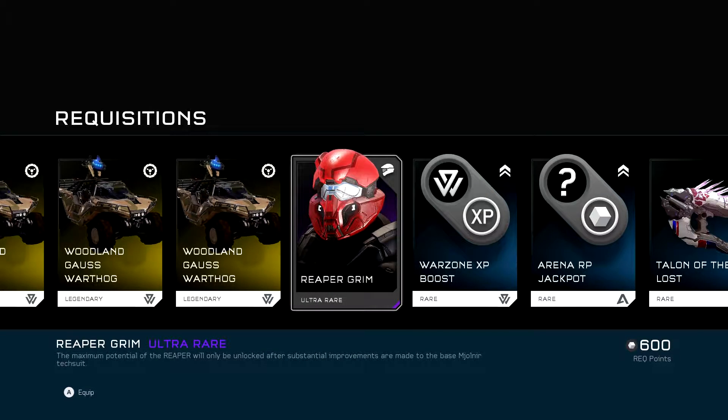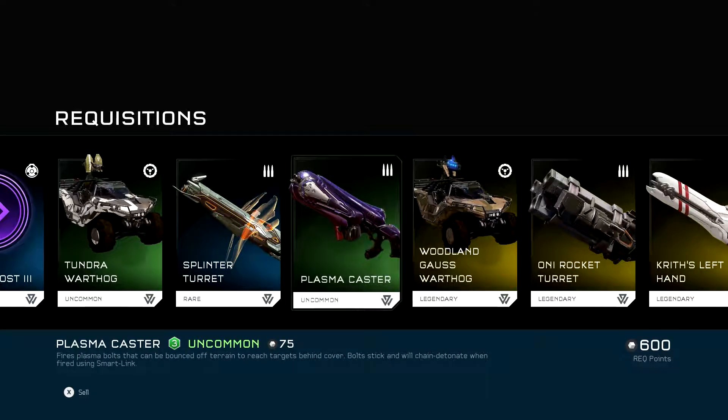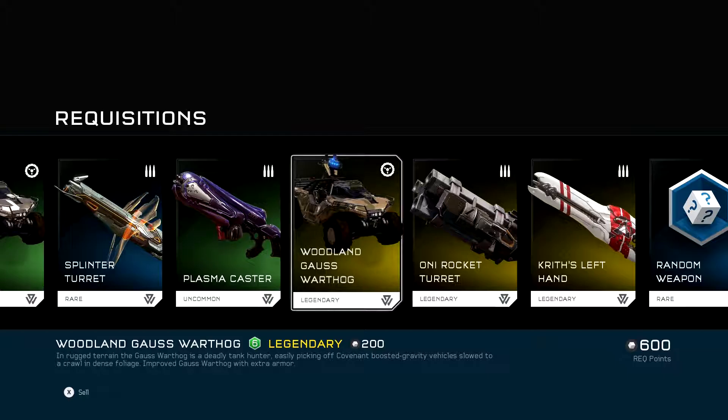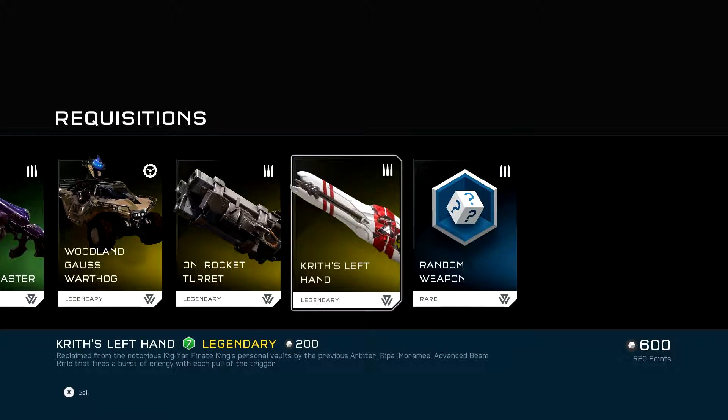Reaper Grim Helmet. Talon of the Lost. Tundra Hog. Woodland Goss Hog. Oni Rocket Turret. And, Kurt's Left Hand. That's actually a nice Beam Rifle. I like that one.